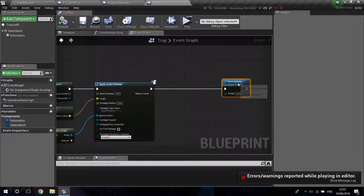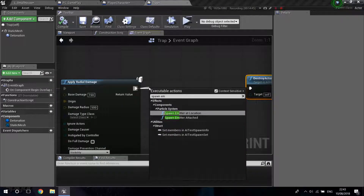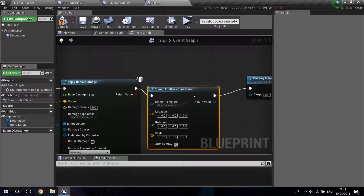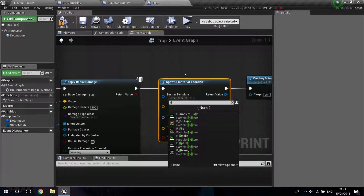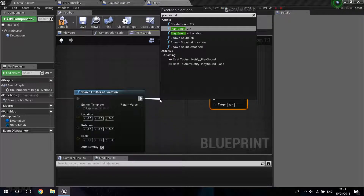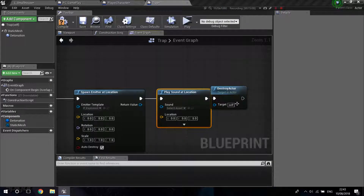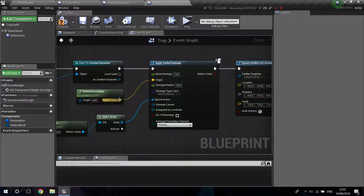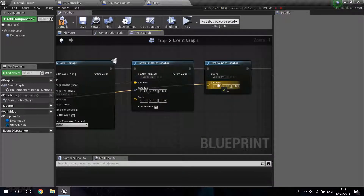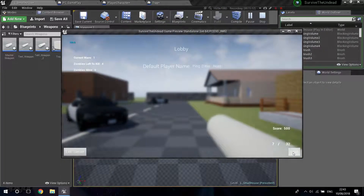Before destroying the actor you can spawn an emitter at location — spawn an explosion effect — and also play a sound at location, using an explosion sound at the actor's location. Now if you play again you'll get visual and audio feedback when the trap goes off.